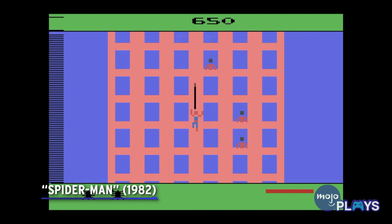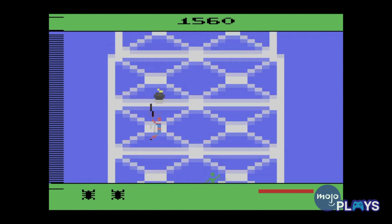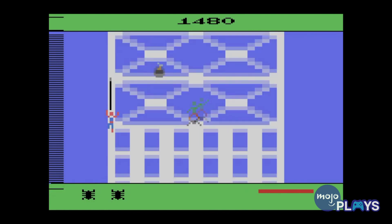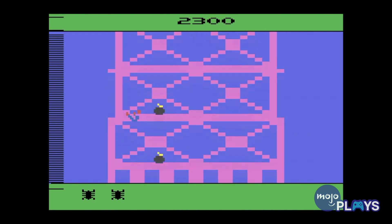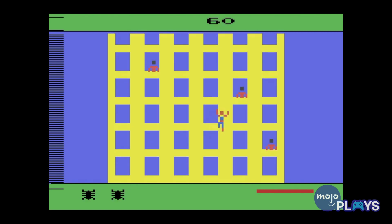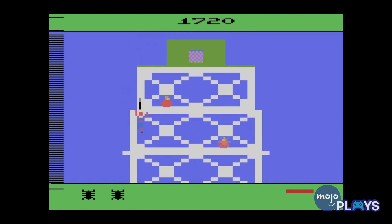Spider-Man for the Atari 2600 was the very first time Spidey ever crawled a wall in the video game medium. Obviously rudimentary by today's standards, the red and blue pixeled Spidey must climb to the top of a skyscraper and defuse bombs planted by Green Goblin along the way. Spider-Man can swing along certain sections of the building, but must also keep an eye on his web fluid meter, or risk plummeting to the bottom. Enemies in windows can even cut Spidey's web lines. Although limited by the hardware of the time, Spidey's first outing in gaming still manages to capture the essence of the web head.